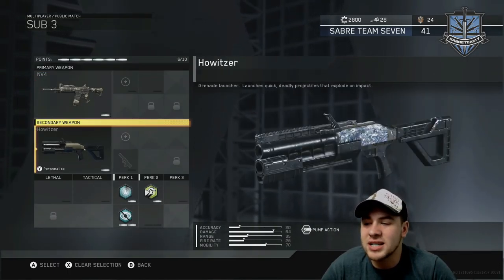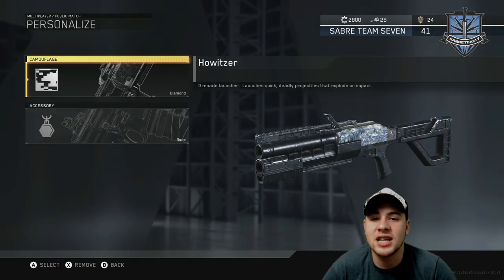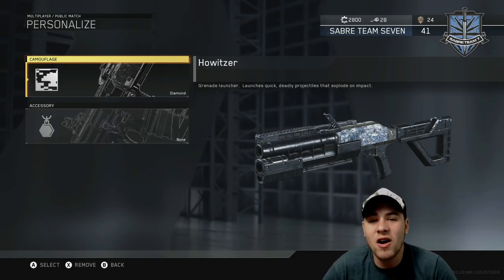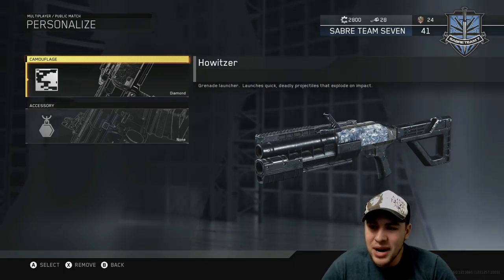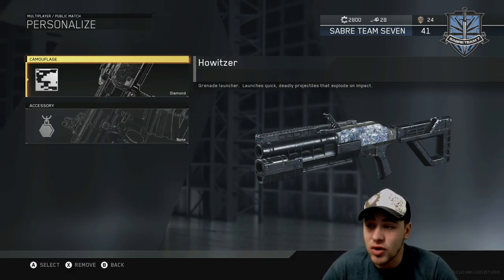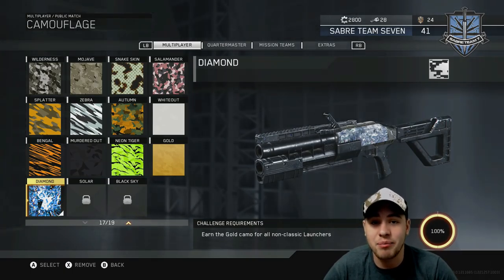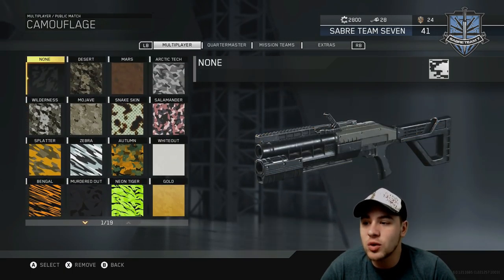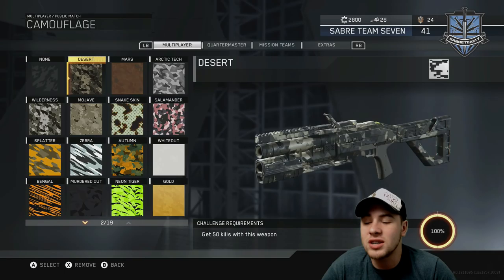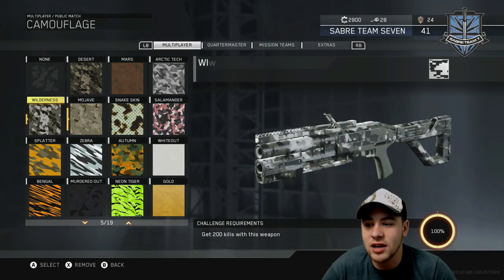And that's what brings us to the launchers. Each launcher has different challenges. The other two launchers weren't that hard, but I can give you a few tips on this one because this one is incredibly difficult, at least currently with how the game plays. So let's go through the challenges quick. You have to get kills with the weapon, which isn't all that hard — you can just go into hardcore and pump out these kills relatively quickly.